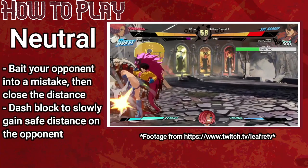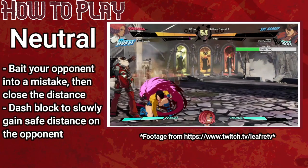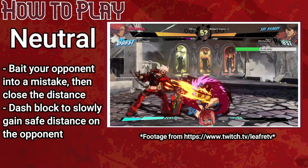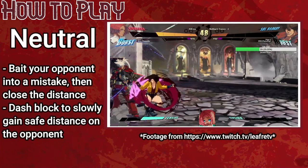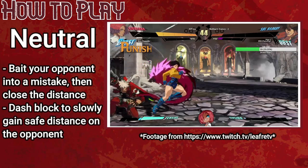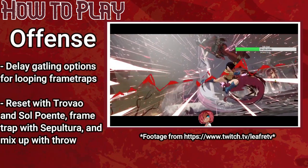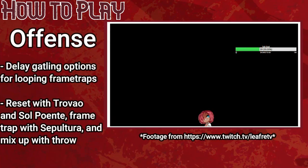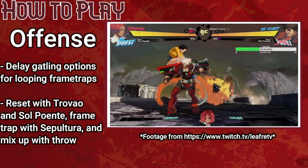If an opponent is focusing on slowing you down, make sure to dash block as Giovanna — press the dash macro then immediately hold back, and she will execute her full dash while also blocking, gaining distance while staying essentially invulnerable to zoning. Once you make it in, use delayed gatlings to frame trap the opponent and scare them away from mashing. To end or reset a block string, you'll have three main options: Sepulchra, Trevau, and Sol Puente.